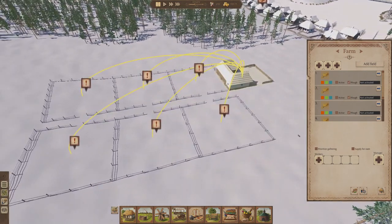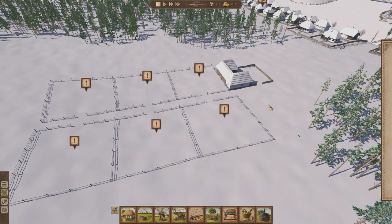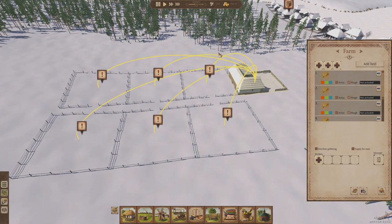Next step is to activate these fields and start the crop rotation. But you can't start the crop rotation until you've hired a farm manager. So first things first — let's hire a farm manager. Let's unpause the game. We should hire a farm manager fairly quickly. There we go — we've got a farm manager.